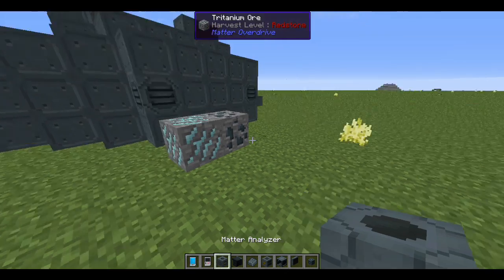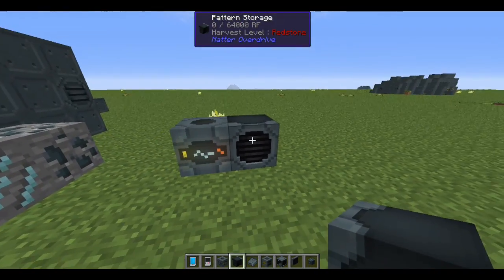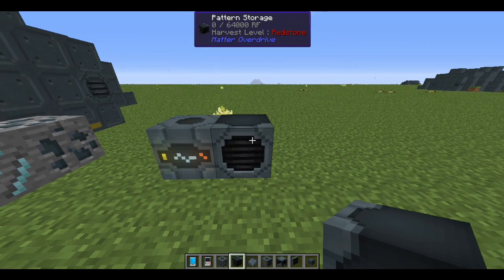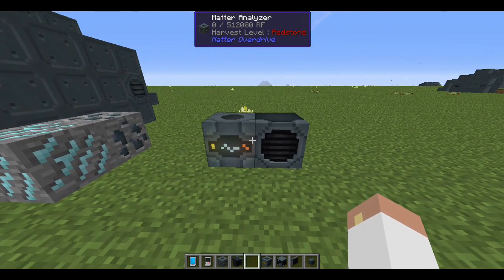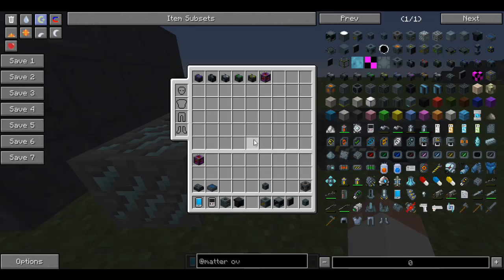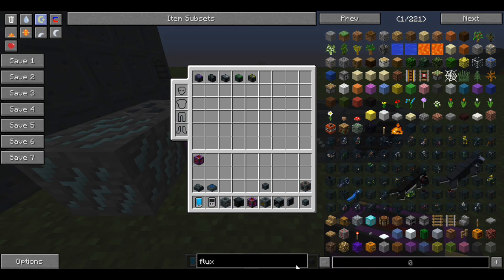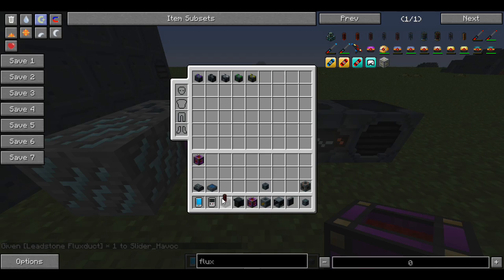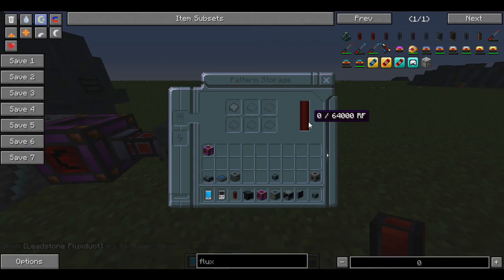Once you have those resources, you'll want to make a few key blocks. First, make a meta analyzer. Second, make a pattern storage. Third, make a pattern drive, which goes inside the pattern storage. These blocks need power to run. You can use power from other mods — you can either place items directly in the machine and watch the power go up, or run a power cable like Leadstone Flux Duct into the machine to power it that way.